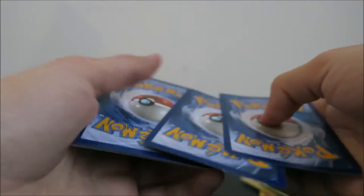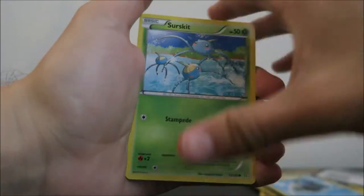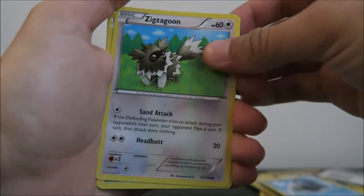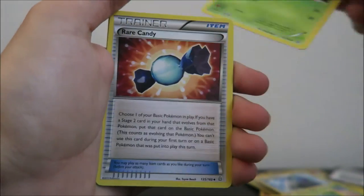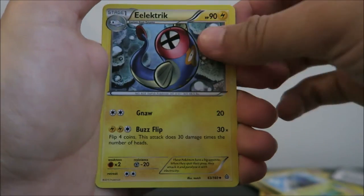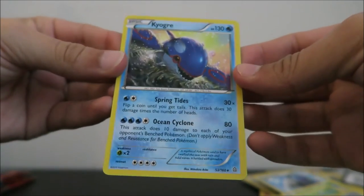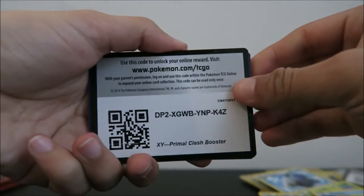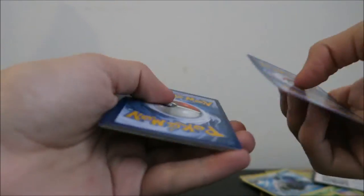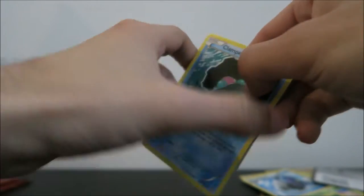So we got a Sunflora for this one, Zigzagoon, another Treecko, a Shroomish, Tangela, Lombre, Rare Candy Trainer card, Electric, a Reverse Holo of a Skitty, and we got a Kyogre. Not a Holo, but one of my favorite Pokemon, so definitely happy to have this card. I haven't been collecting cards for a really long time, so really just any card I get to complete the set, I will definitely take. Still at that point where it's exciting to open packs regardless of almost anything I get.